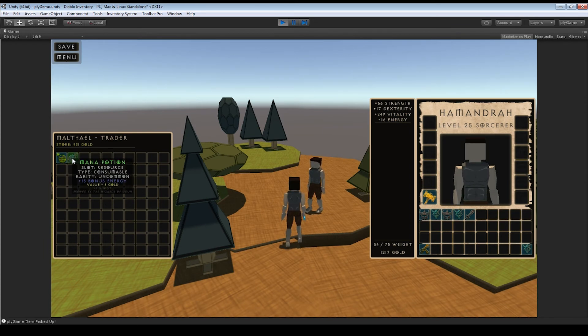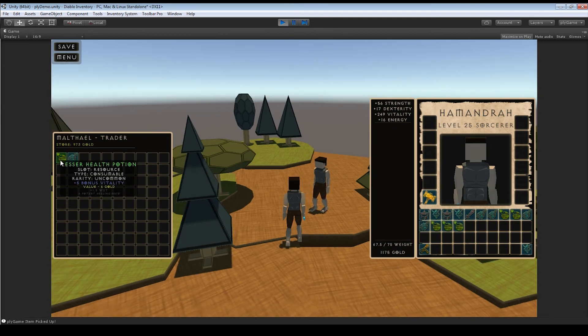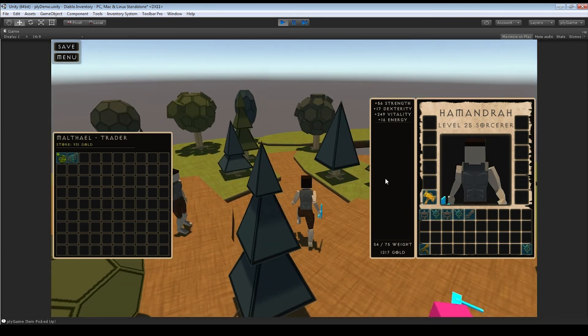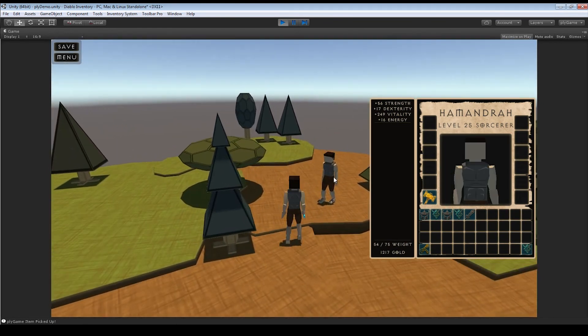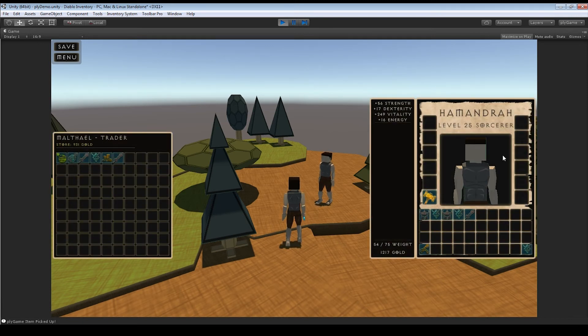Some items are set to infinite, so they'll never go away. When the vendor window is open alongside the inventory, right-click sells things rather than equipping them — whichever key you have bound in the inspector. If you walk away or press Escape to close the vendor, right-click goes back to equipping. You can still drag and drop to equip while the vendor is open.